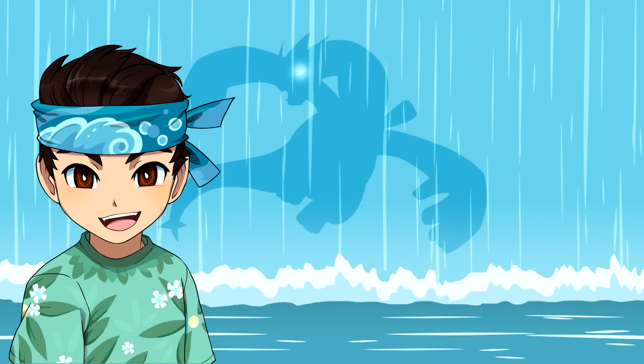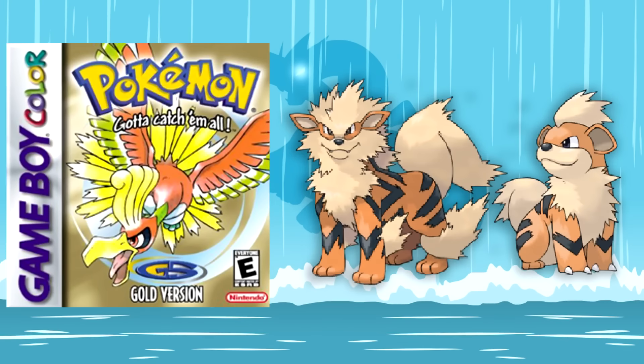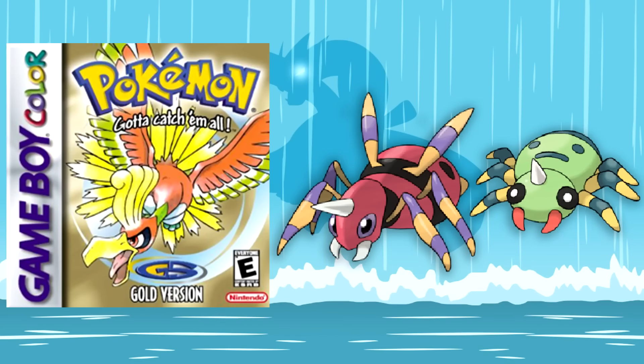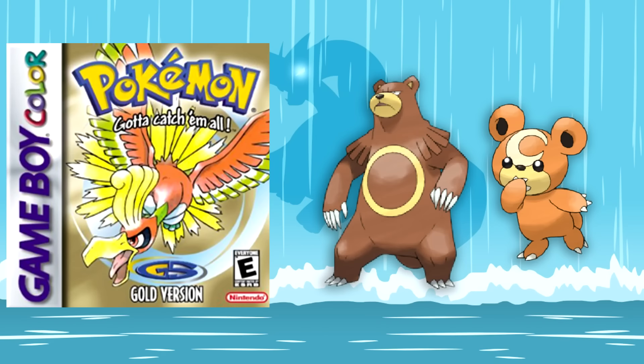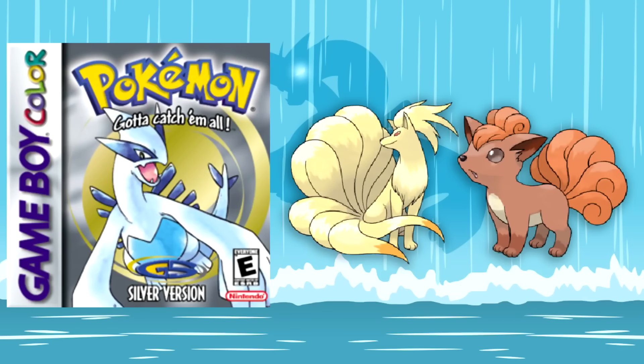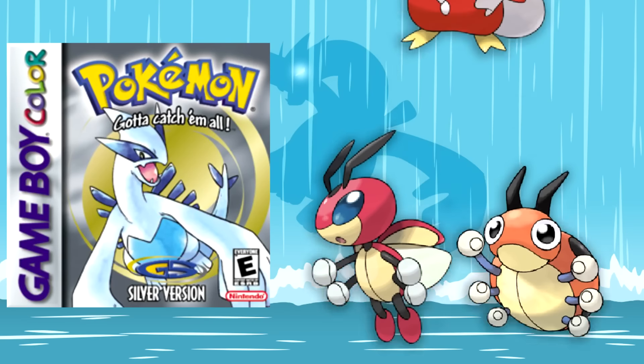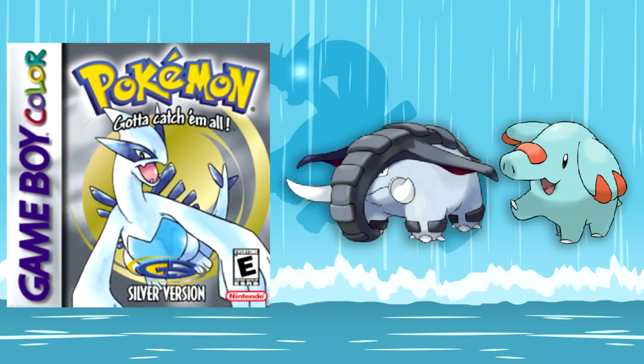Next up for Generation 2, the exclusive Pokemon in Gold are Mankey and Primeape, Growlithe and Arcanine, Spinarak and Ariados, Gligar, Teddiursa and Ursaring, and Mantine. And for Silver, we have Vulpix and Ninetales, Meowth and Persian, Ledyba and Ledian, Delibird, Skarmory, and Phanpy and Donphan.